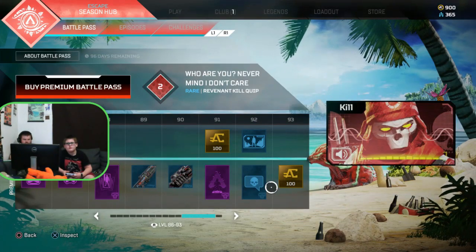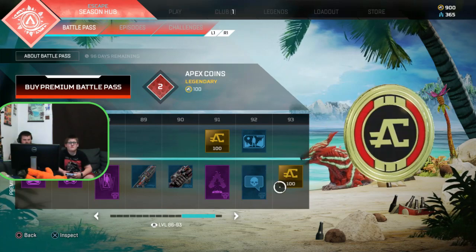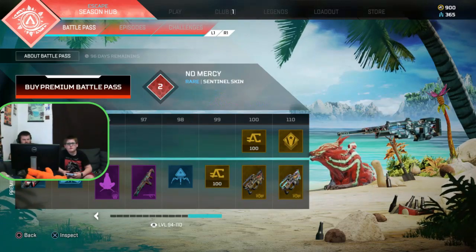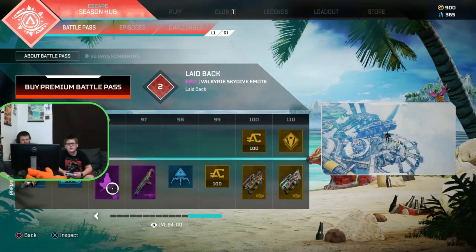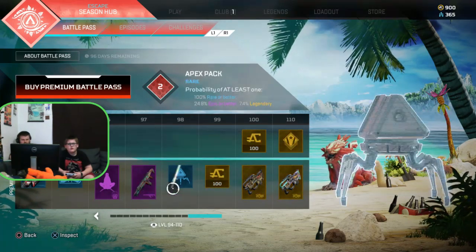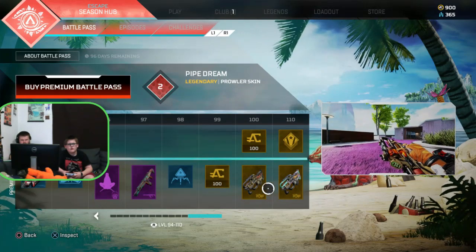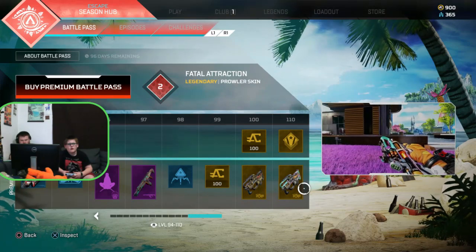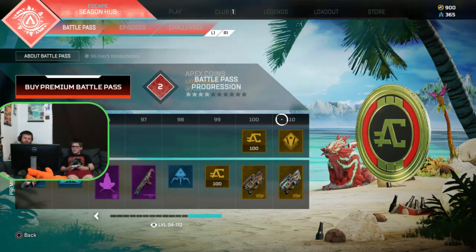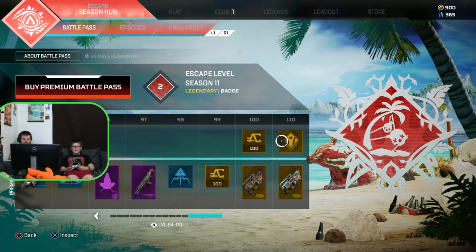Oh no. I killed — go on again. Apparently I'm level 2 already. And then the final Apex points. Now what is the Escape end banner? Three. Two. One. Wow, that's actually really cool.